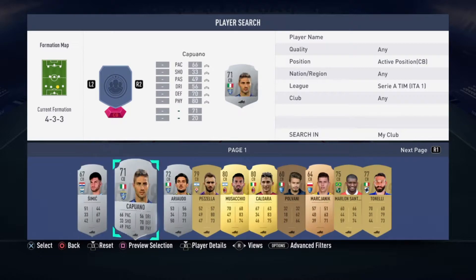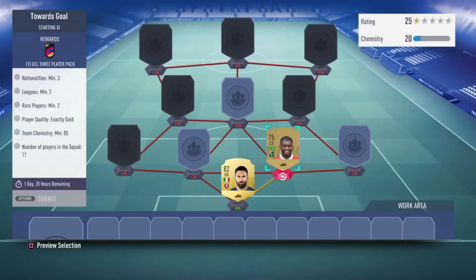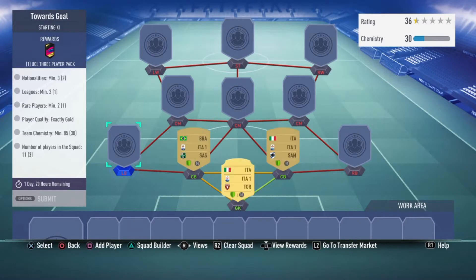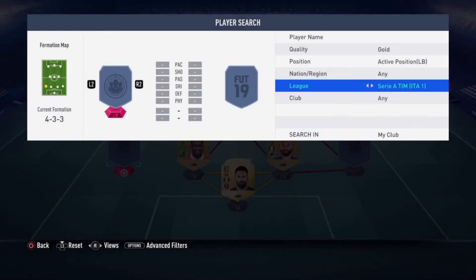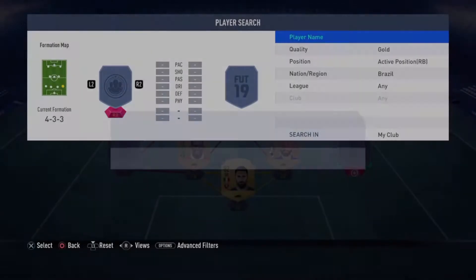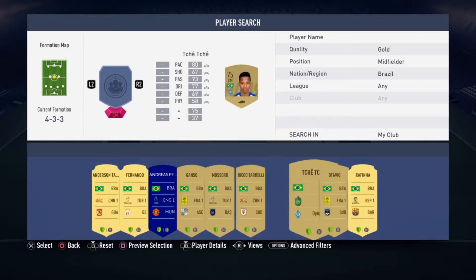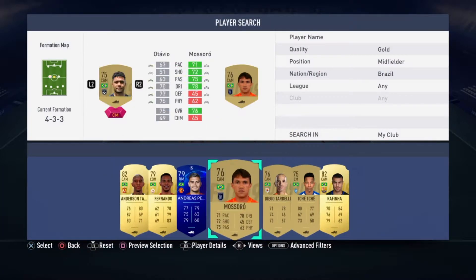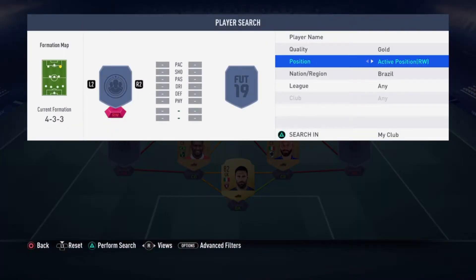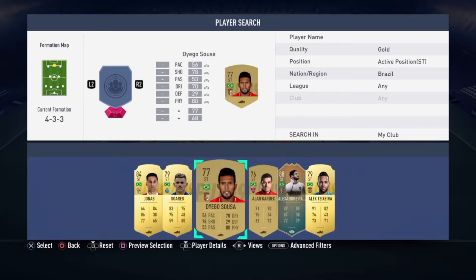Then we need three nationalities — going Serie A. We want Tennelli and then Brazil, which makes it a little easier. We need at least two. I need a Brazilian left back — we don't have that. A Brazilian right back — we do not. A Brazilian center midfielder that's not expensive — we do have a lot. Got some French links here. I also need another nationality — Chinese League.